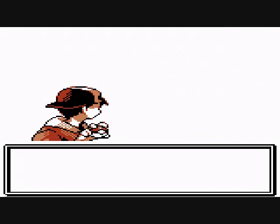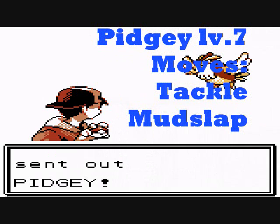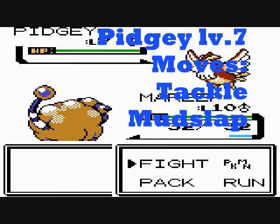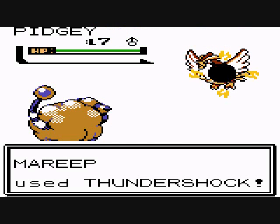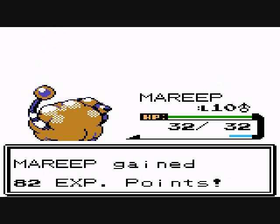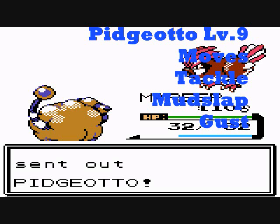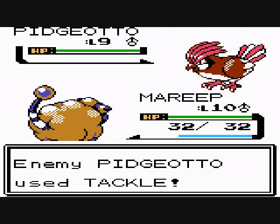Falkner has a Pidgey and a Pidgeotto. Falkner sends out Pidgey — level seven, moves Tackle and Mudslap. Let's go with Thundershock and Pidgey's down. Boom, it's down — yes it is!